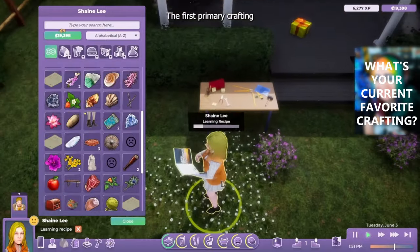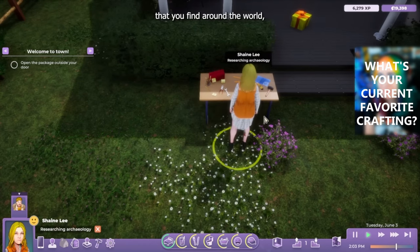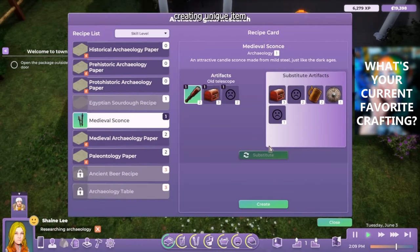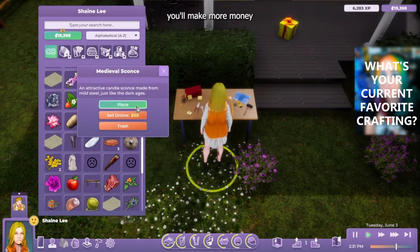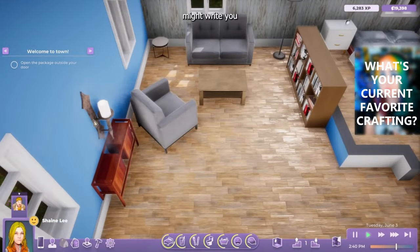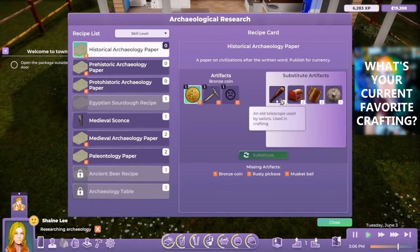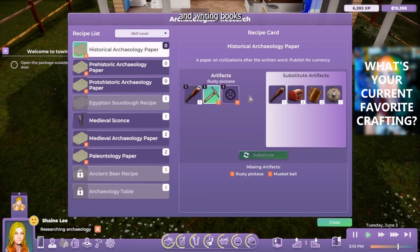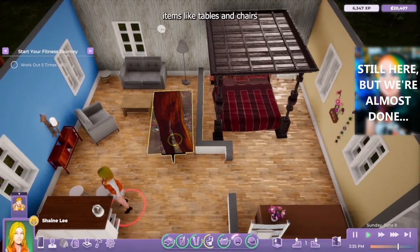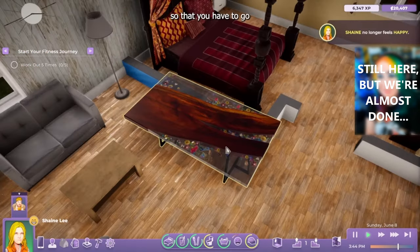Another neat thing you can find is recipes within those troves, so you can learn recipes by finding them and then use that recipe at the crafting bench. It does look like you can create objects to put in your house using some of the crafting tools, as well as things you can sell to upgrade your notoriety in the archaeology space, and you can make more money the more things you submit, share, and sell. One really cool piece of furniture was this table that has flowers in it — created using crafting. Look how cool and unique that piece of furniture is.